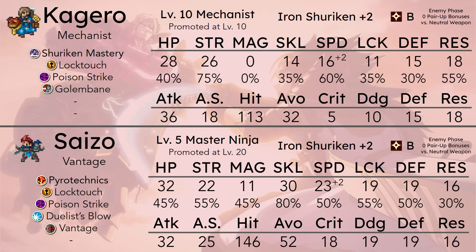If you compare Kagero's stats to a level 20 promoted level 5 Master Ninja Saizo — who is better stat-wise than most units in the game — Kagero is not going to compare very favorably. She has 4 less HP, although she still has 4 higher attack even at a level 10 promotion. Her speed is 7 less, meaning she will require a lot more support. Her hit rates are also not going to be great: 33 less hit, 20 less avoid, 13 less crit, 9 less dodge, 4 less defense, and 2 more resistance. But everything that Kagero has makes her just good enough to do everything that she needs to do.